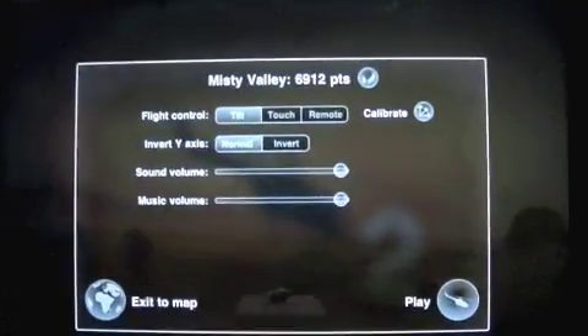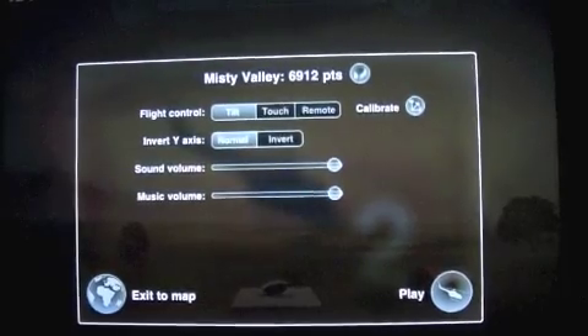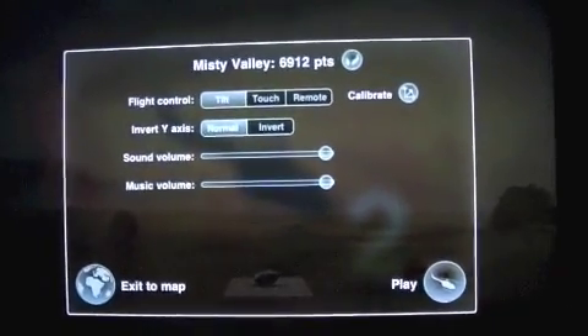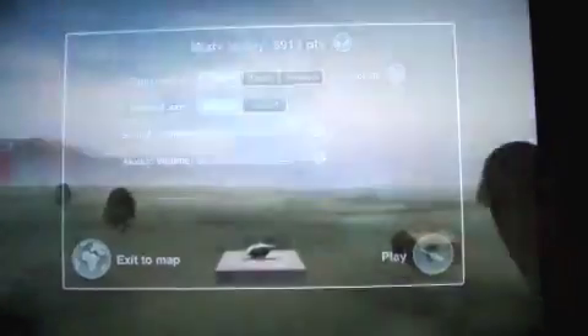Crazy Mike from crazymikesapps.com checking out Chopper 2 by Magic Jungle Software. This app is $3.99 and this is an iPad app of course.